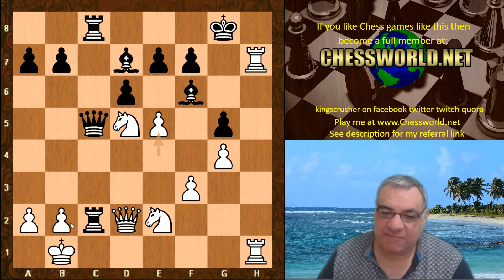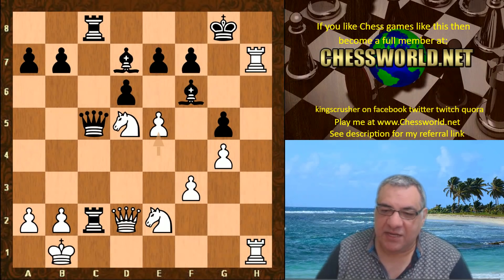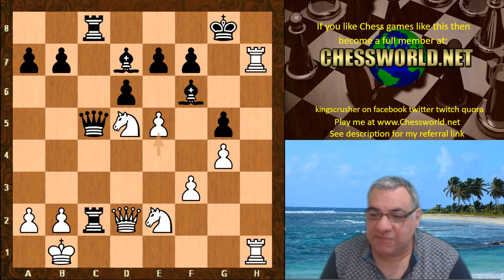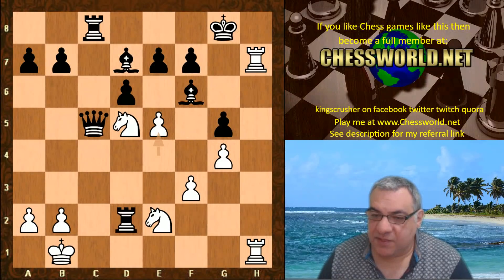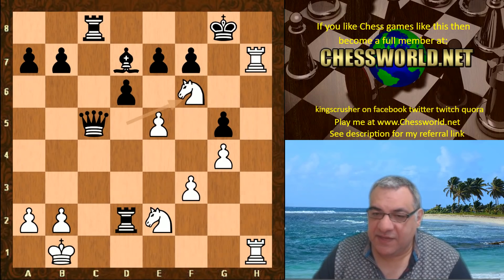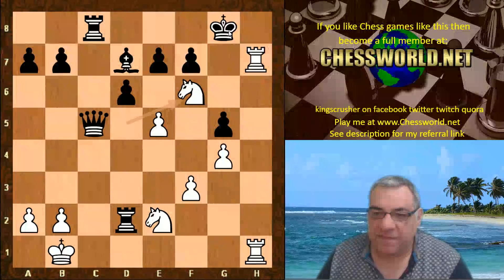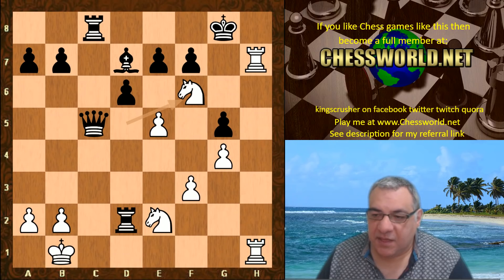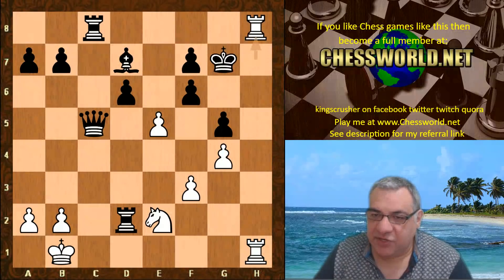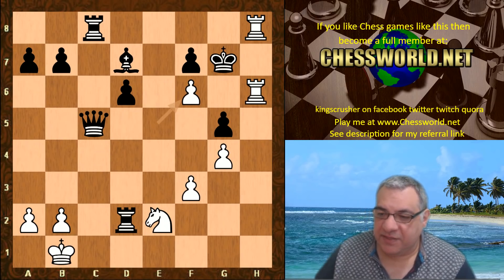e5 addresses Rxb2 check. If the bishop leaves g5 then Qxg5, leaving black in a lost state. It's an absolutely lost position after e5. If Rxd2 then Nxf6 check — not too many choices for black. Things like Nxd7 check and Kf8 — and in this variation it's actually a forced checkmate with exf6. Quite a beautiful line on Rxd2.